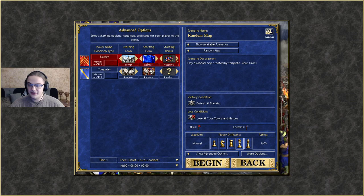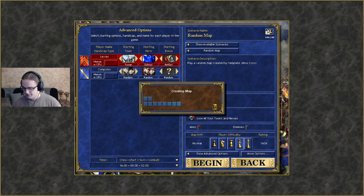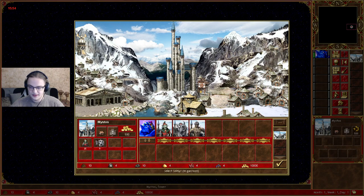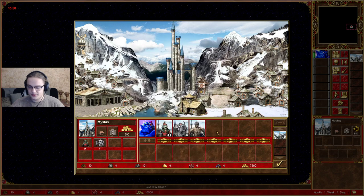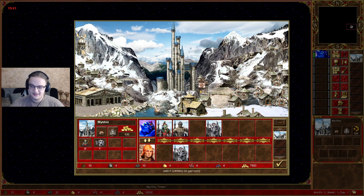Let's choose our starting bonus, which is going to be the artifact, and let's go. Keep in mind I'm a little bit sick right now, so excuse any coughing. We're going to be playing any map that we generate and will not be rerolling any resources - we are good enough to persevere in any environment. The first thing you want to do is buy out the hero that's going to be having your army. This is going to be our starting Tower army.